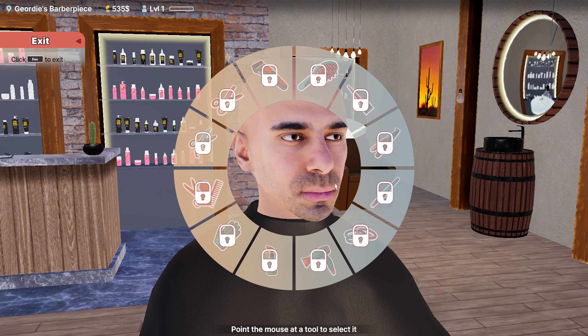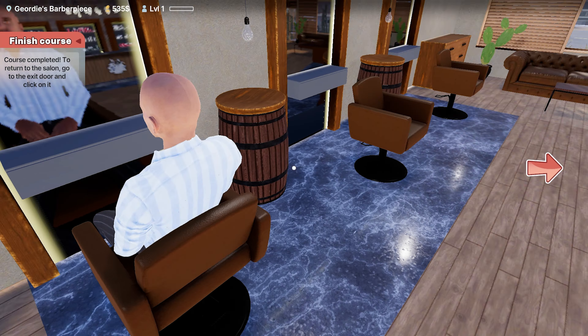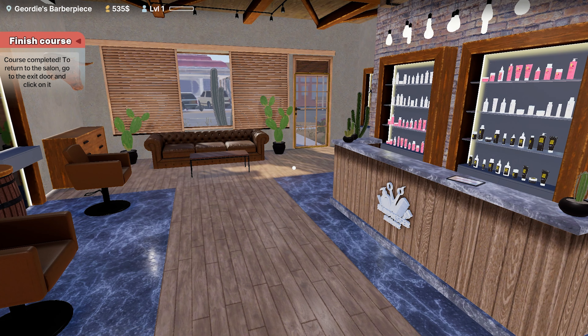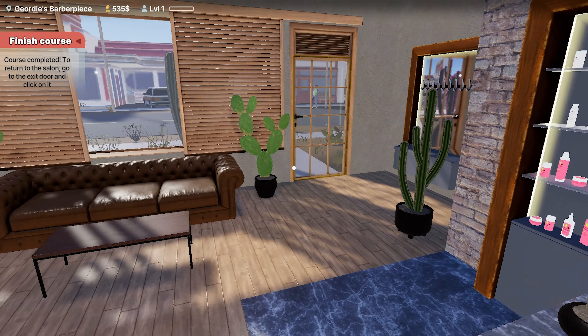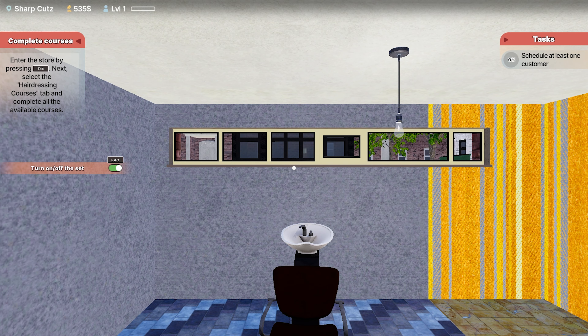Oh, you look good. You should get the flower out and blow your hair. Alright, completed the course — return to the salon code to the exit door and click on exit. Done. Go back to our salon now. This is pretty cool — I do like the way the hair works and all the tools I've got and that sort of stuff.